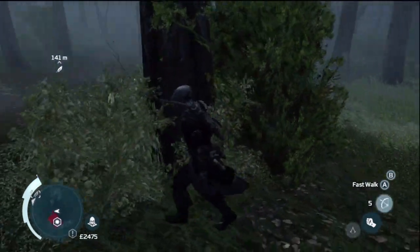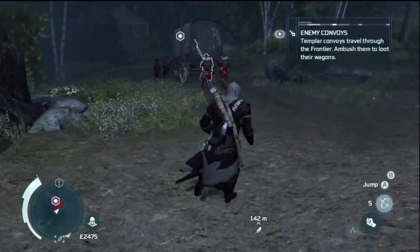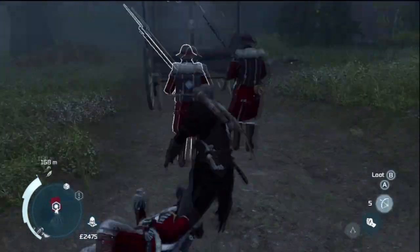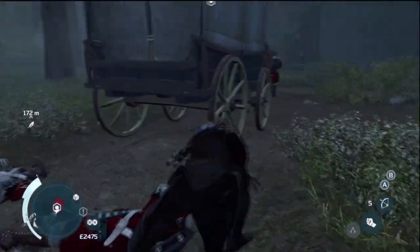It doesn't matter too much if you enter combat because you can still punch them out, so don't worry too much about that. There'll be four at the back and three at the front, so just go through and knock them out. Walk up front and knock those ones out too.